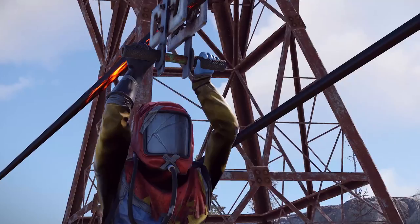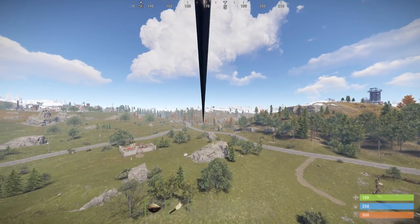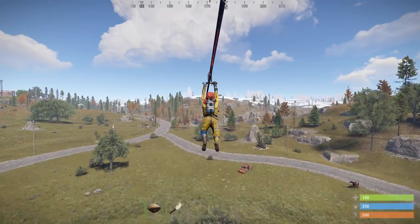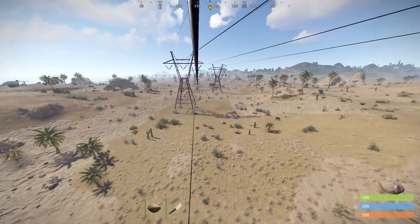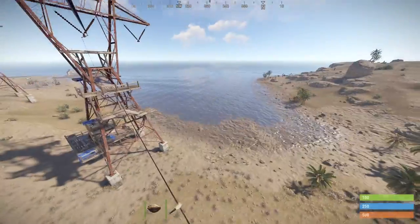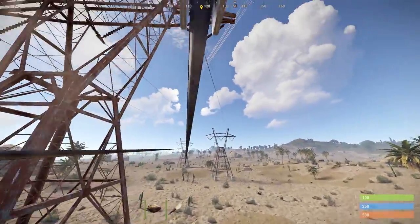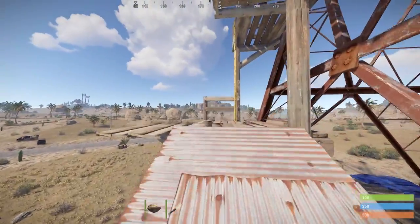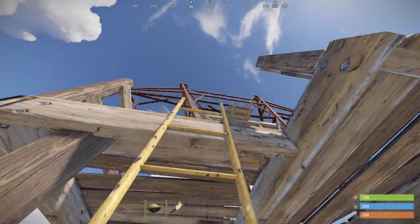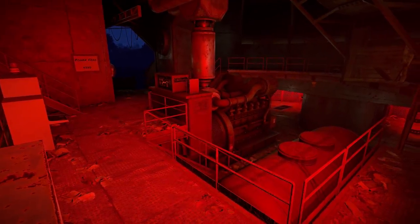The zip lines have been adjusted somewhat since last week. There's a change to the wording when going to mount one, and it now takes 3 seconds to get to top speed, which will end up being slightly faster than before when you reach it. Lines will also be able to pass through multiple destination points, enabling you to travel further without having to climb up to new platforms.